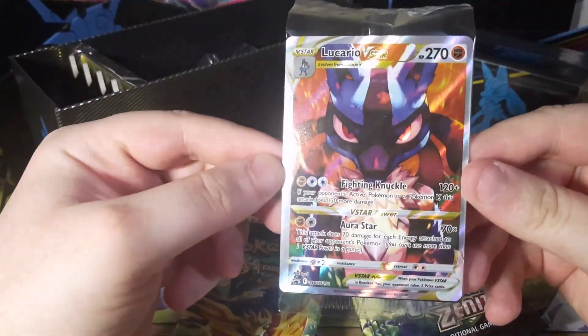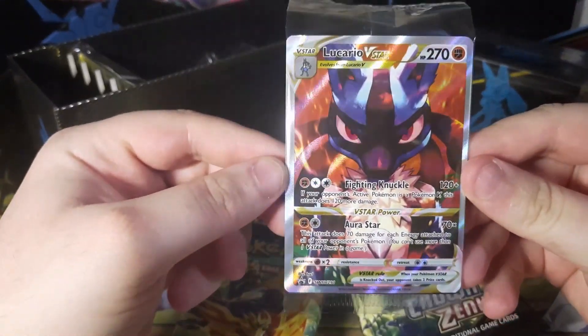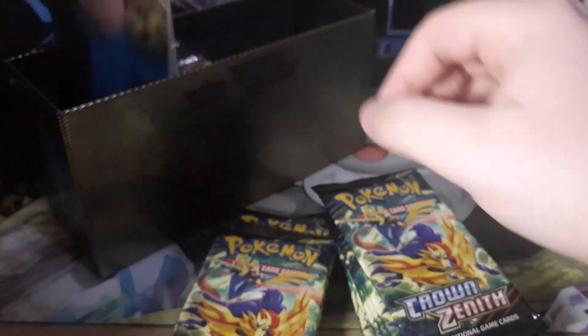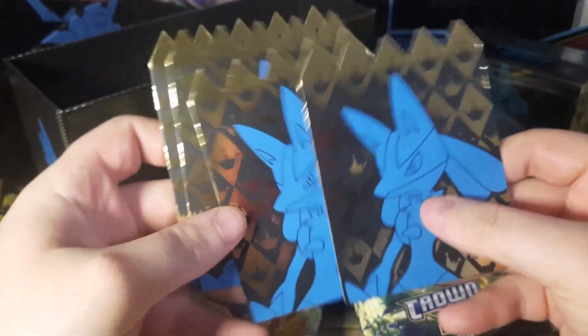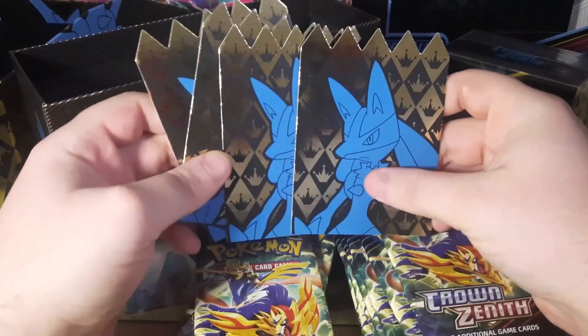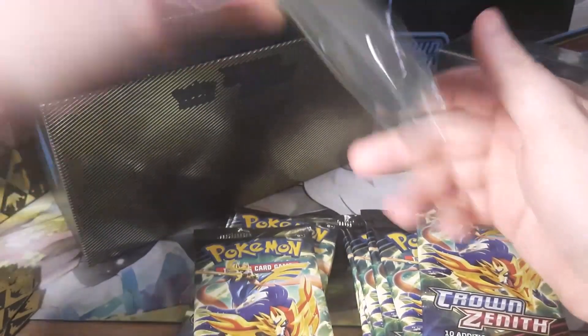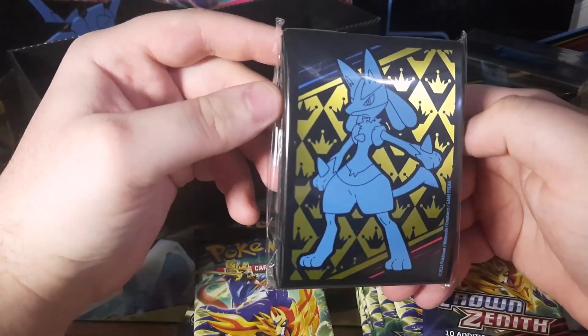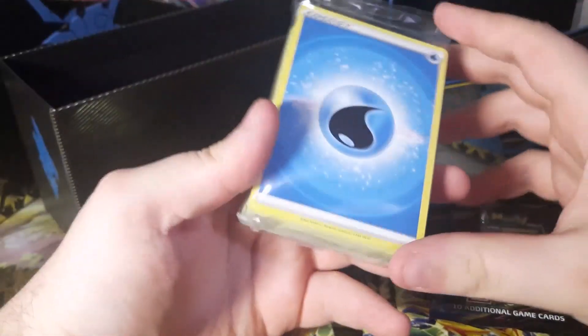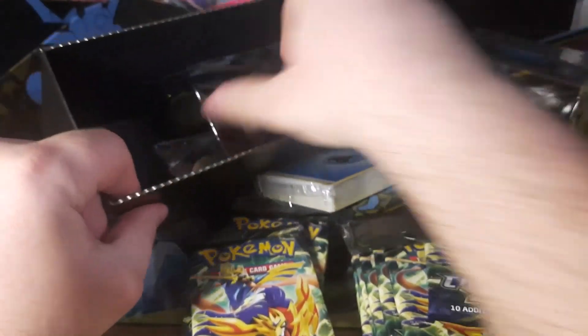Unfortunately the centering on the Lucario promo isn't great, but still a cool promo. Holy shit — we get spikes to put up as like a fence. You could actually poke your eye out with these. Interesting choice by Pokemon — they want to kill your kids, it's official. You get this deck sleeve of Lucario. You get energies.